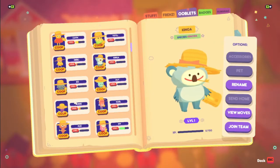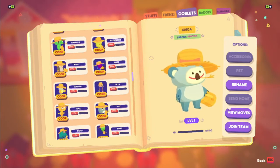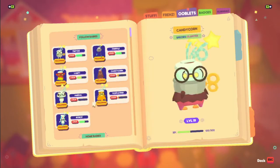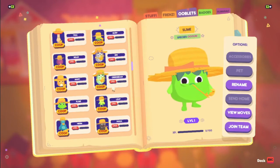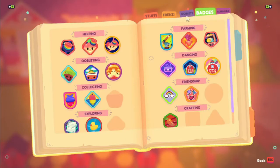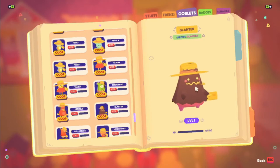Something else they've added, which I'm really glad they did, is a join team button. I can just scroll through any of the Ooblets and click join team. It's a bit glitchy — I can't click two in a row; I have to go to badges and come back. But if you hit that glitch, just click another tab, go back, and then you can click whichever one you want.